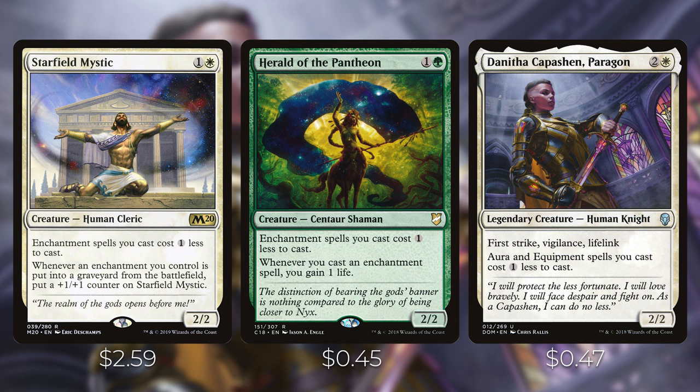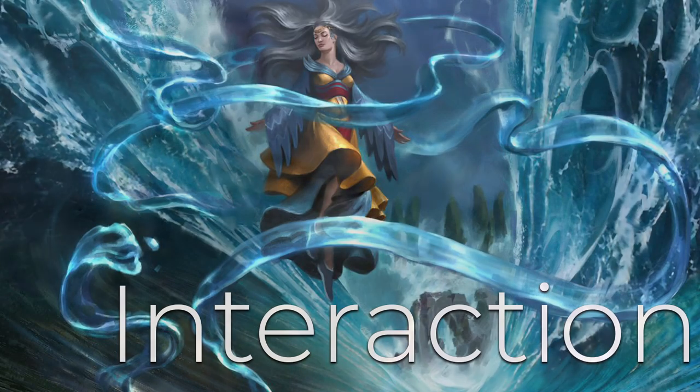Danitha, Capashen Paragon is two and a white — a legendary creature with first strike, vigilance, and lifelink. Aura and equipment spells you cast cost one less. Not only does this reduce the cost of your aura spells, she's also a great creature to attach auras to given all those keyword abilities. Having vigilance, lifelink, and first strike makes her an excellent enchantment target.